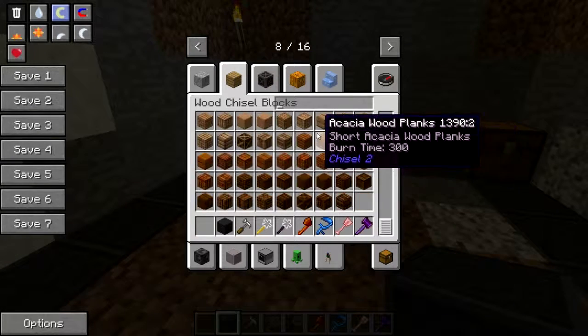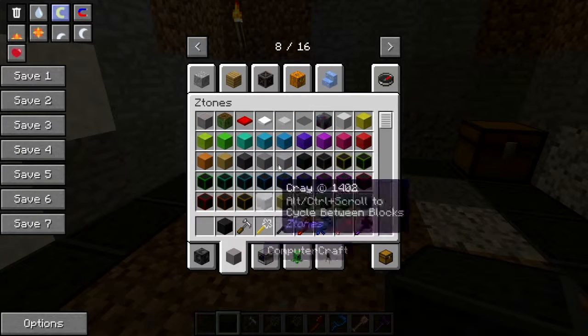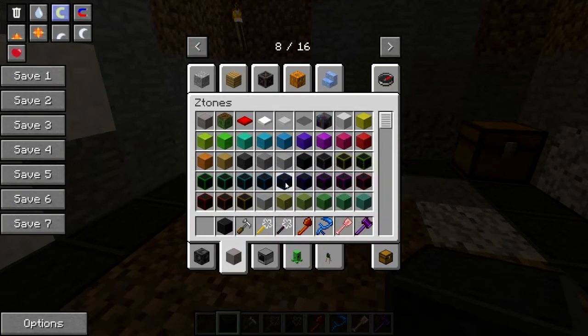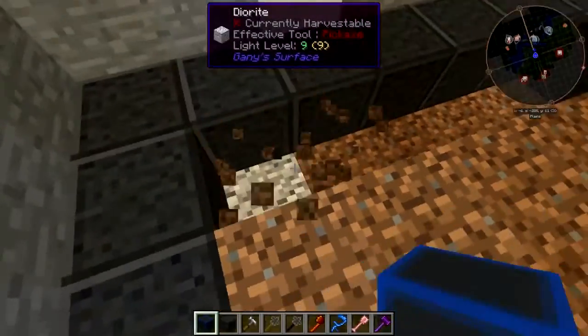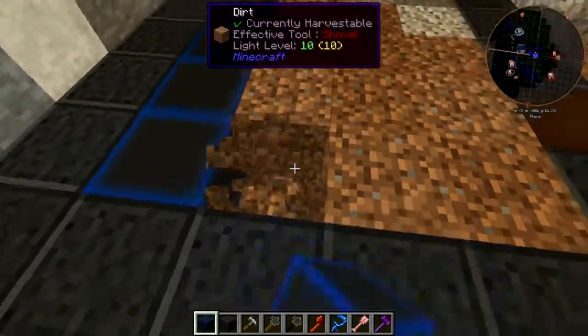How about wood? That's chisel wood. Let's go back to the Stones mod. Oh, that's a nice royal blue there — we'll use that. Oh, that's nice, I like that.